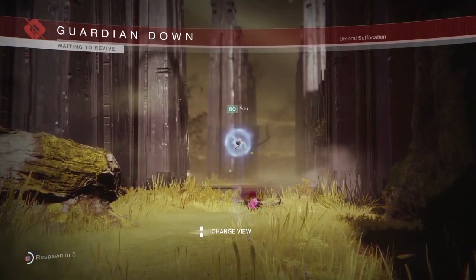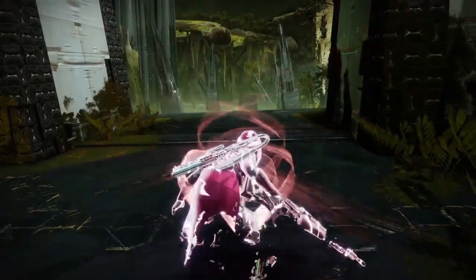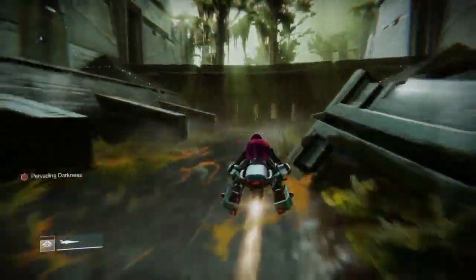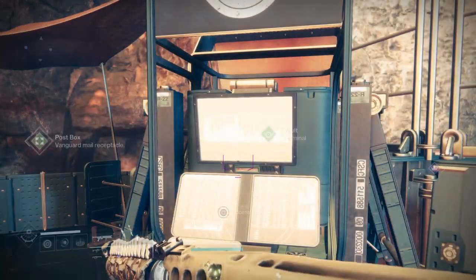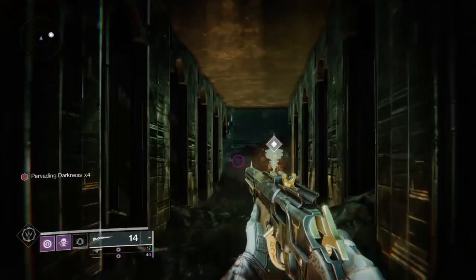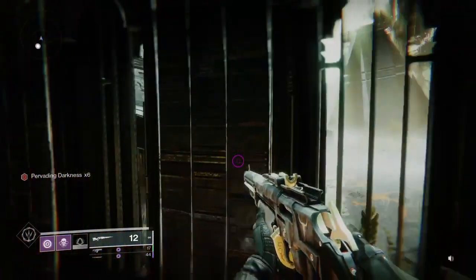In order to unlock the Echoed Anger shader for yourself, you will need to traverse deep within the Vow of the Disciple raid to discover two hidden chests located at the opening encounter and after the Caretaker encounter. Discovering and opening these chests unlocks a new Vow of the Disciple triumph, which rewards you with the Echoed Anger. So let's look at where these chests are.